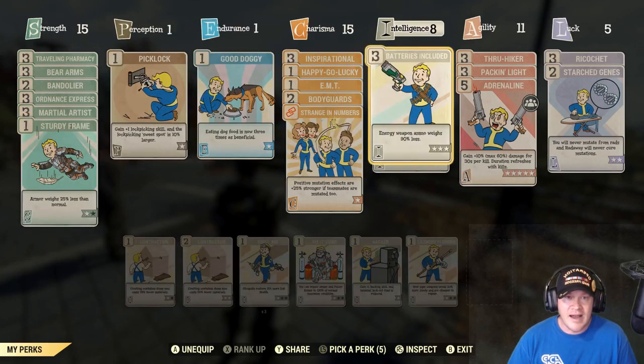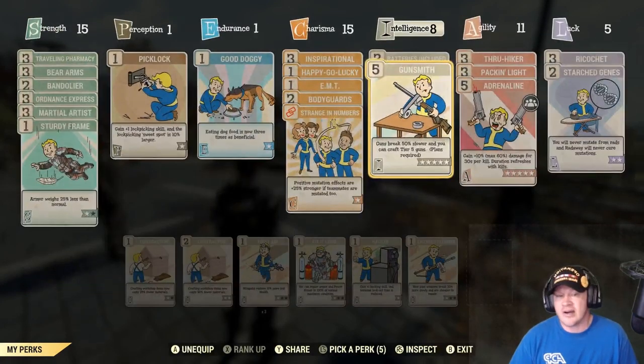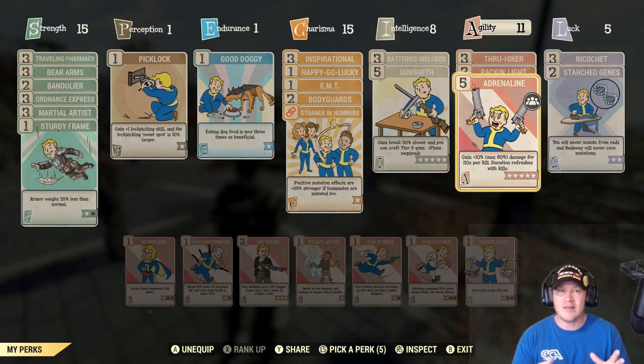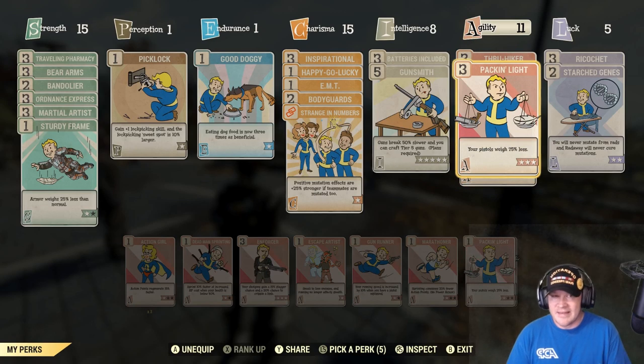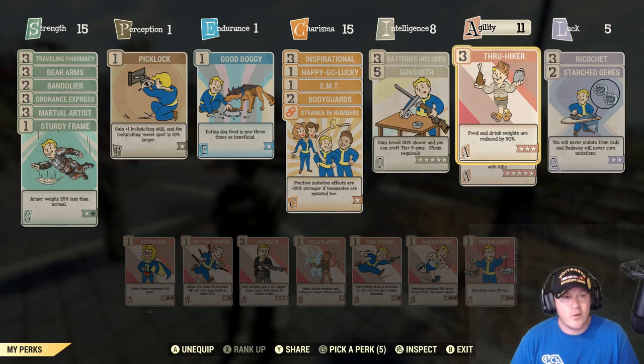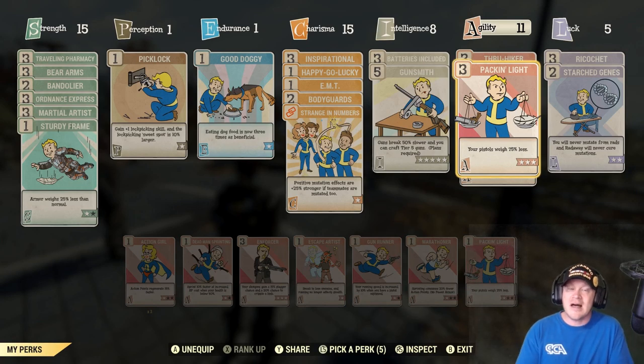I have Gunsmith, but that's more about having 15 charisma so I can share it if I feel like it. In agility, I have Adrenaline — that's five points and gives extra damage on kills — it's the perk card I share the most with teammates. I also have Through Hiker, which reduces the weight of food and drinks — a must-have. And a pistol weight reduction perk, because if I do pick up pistols, they weigh 75% less.